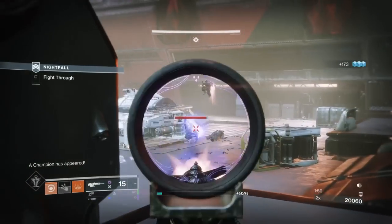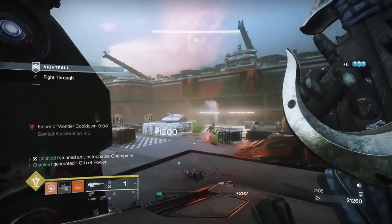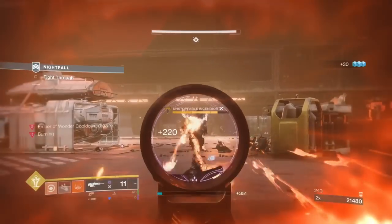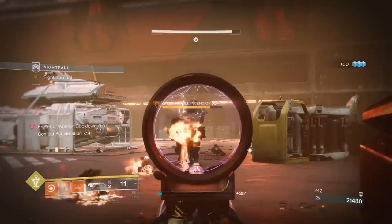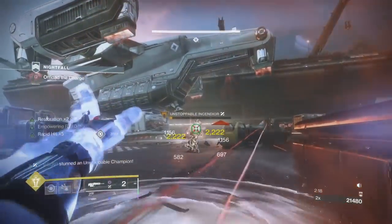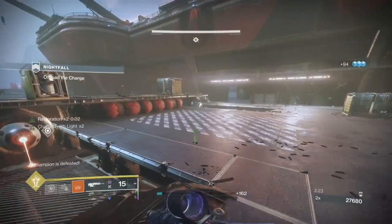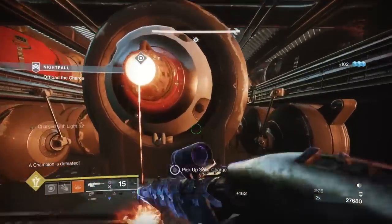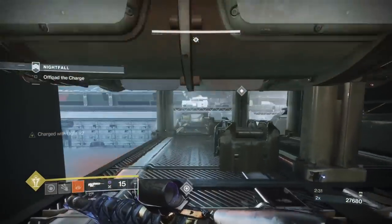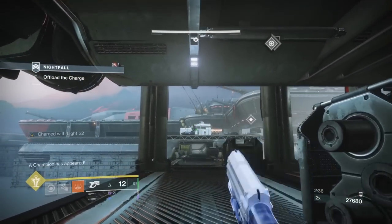One thing I didn't do with this weapon that I totally forgot — I have used it in GMs and Nightfalls on videos when it first came out. The exotic perk, the Rock: I actually forgot this functionality of the weapon entirely. Sorry I haven't shown that off. Basically, you hold reload after a kill and you get an extra grenade. The grenade is good — it's something akin to Gambler's Gamble. It actually gives you an extra grenade, so it's a good perk to have on it.